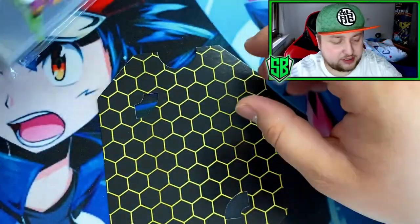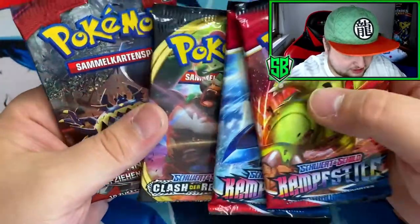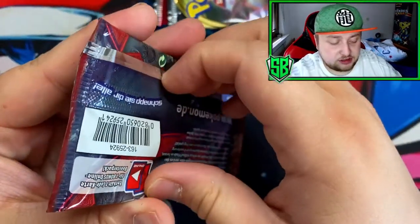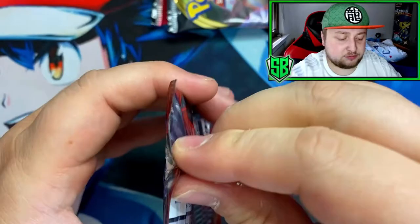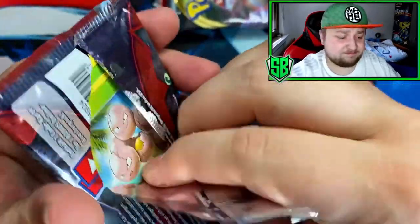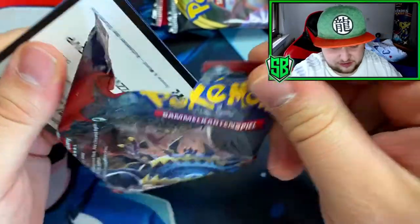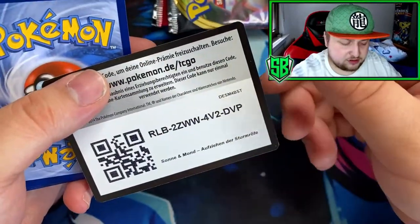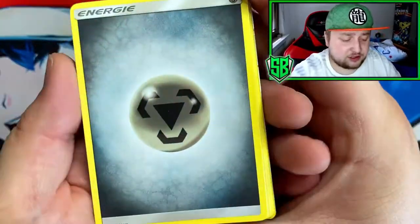And that's the Tyranitar — very cool. We got two Battle Styles, a Rebel Clash, and a Crimson Invasion. Let's see if the Empoleon will give us anything — at least one good pull. Like usually it's hard to get something decent in these, it's just four packs. Here's the code for the Crimson Invasion. So it's usually very hard to get something.